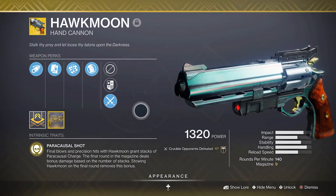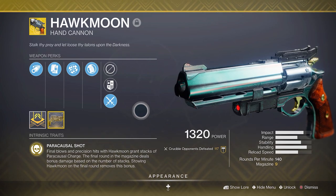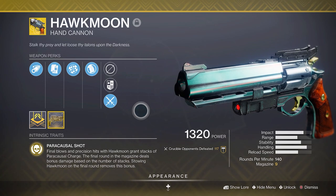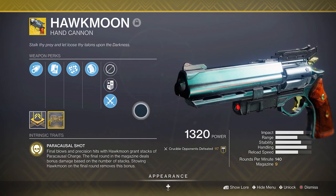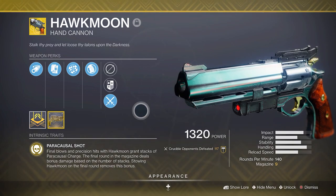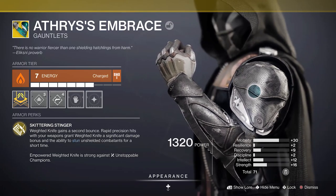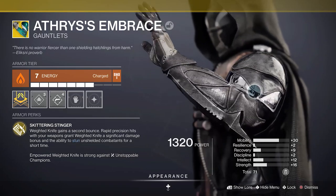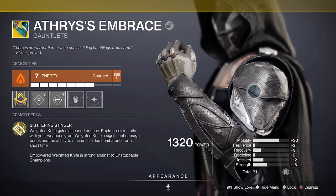Moving on from the subclass, let's talk about the Hawkmoon and why I chose it for this build. Hawkmoon works off a paracausal charge system where every headshot or final blow that you get will build up a paracausal charge. Once you build your paracausal charge to a 6 or a 7 stack, you can one-shot other guardians. The reason I chose Ethere's Embrace to pair with Hawkmoon is that by getting three precision shots with your hand cannon, you charge up Ethere's Embrace, which allows your throwing knife to one-shot to the body — so these directly reward you for hitting precision hits.